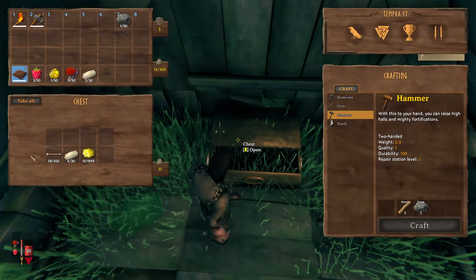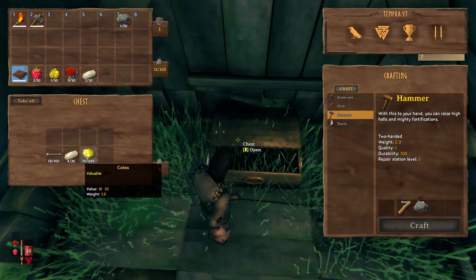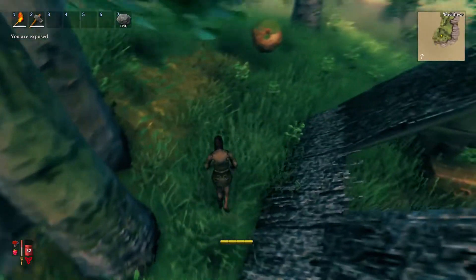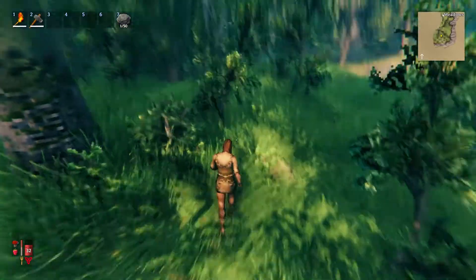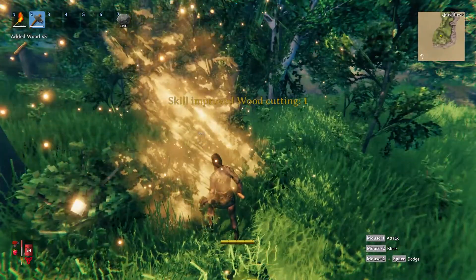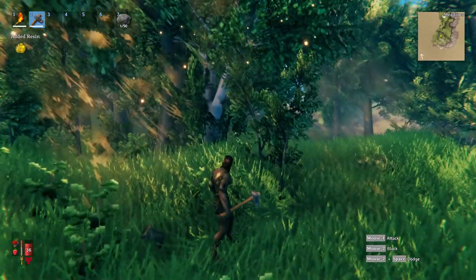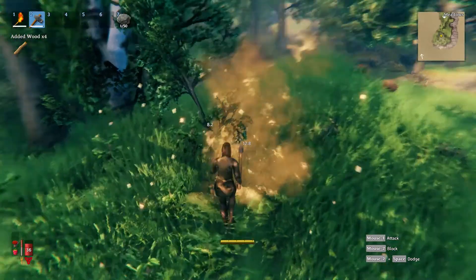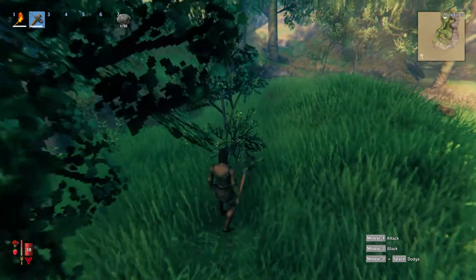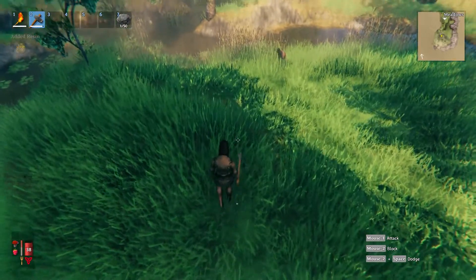I want a hammer — what do I need for the hammer? More wood and stone, that doesn't surprise me. This house has a hole in the roof. Oh, a chest! We got some flint and coins — where the heck are we going to spend coins? I think I'm going to try to fix this place up after I get a hammer, because that's what you need to build things — you need a workbench. I had that issue before where it said the workbench was too exposed and I didn't understand why, because it had a roof.